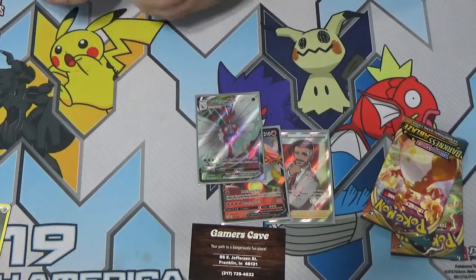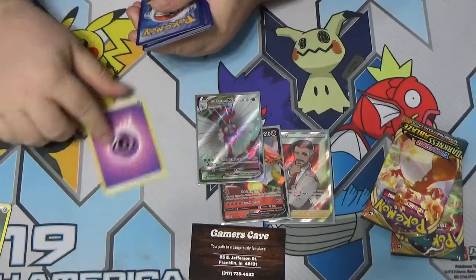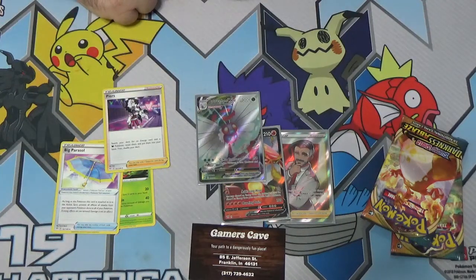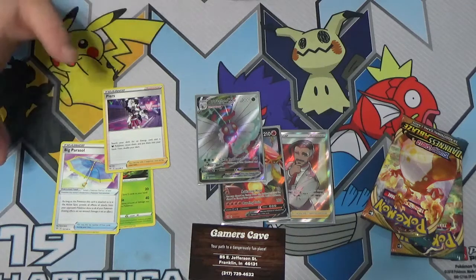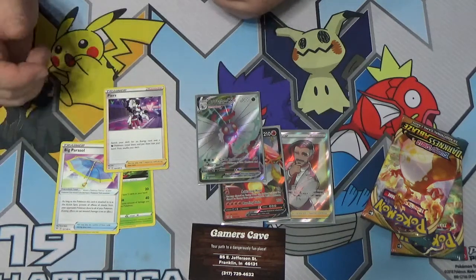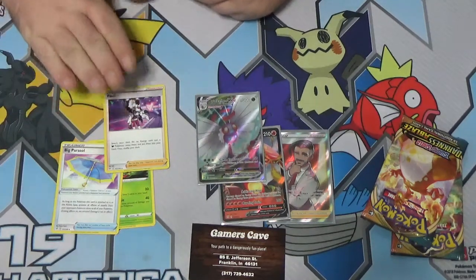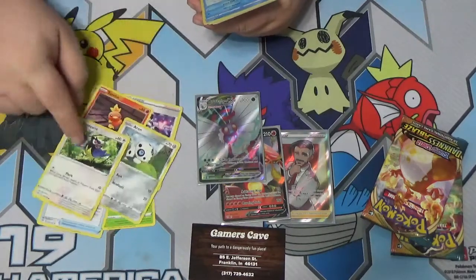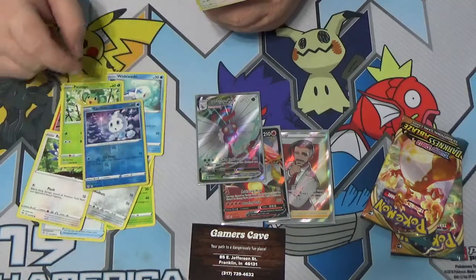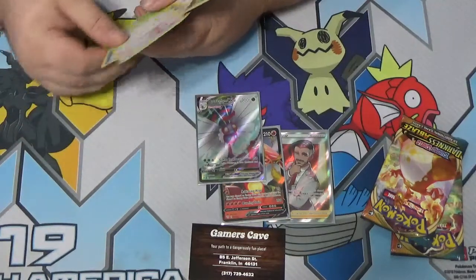Pack number three — one two three to the front, getting rid of the psychic energy. We got Cottontongue, Big Parasol and there he is — Pierce! Pierce lets you search your deck for any energy card, so you can find the Hide Energy, reveal it, and put it in your hand, then shuffle your deck. Not a bad turn one if you need that Hide Energy to retreat into something else — Pierce is your man. Torchic, Aron, Rookidee — I think that's our first Rookidee — Wishiwashi, Handsage. Reverse Vanillite and then a Delcatty — nothing to write home about but the Pierce is pretty nice.